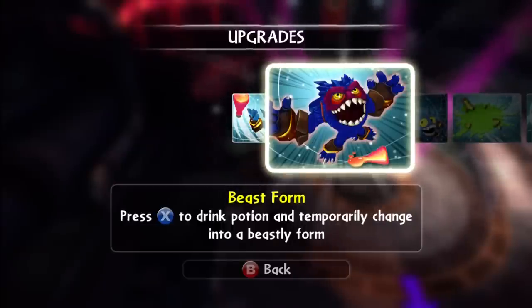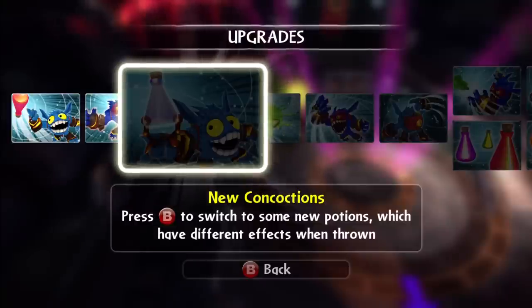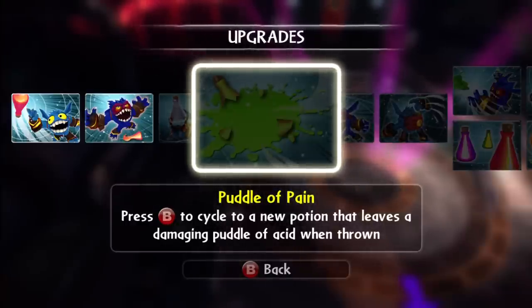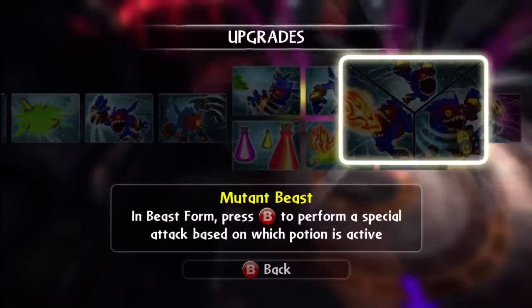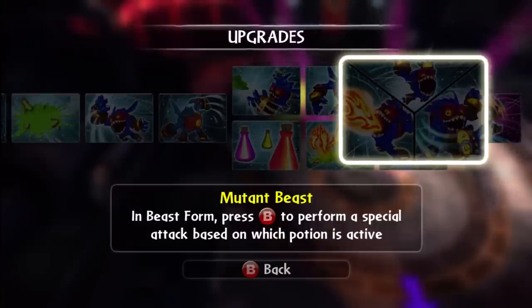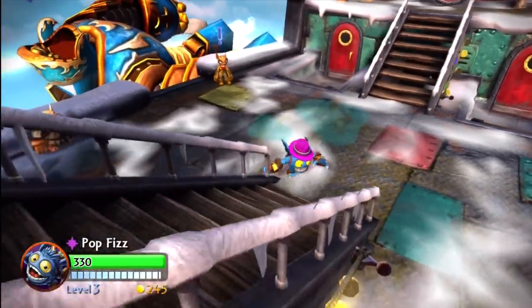We've got the beast form — press X to drink potion and temporarily change. We've got new concoctions: press B to switch to new potions with different effects when thrown. Pottle of pain: press B to cycle to a potion that leaves a damaging puddle of acid when thrown. Raging beast: all attacks in beast form do additional damage. Throw potions and grab new ones much faster — that would be very useful down the line. Mutant beast: in beast form, press B to perform a special attack based on which potion is active. Pop Fizz is almost like the most super-powered character. Why don't we actually play as Pop Fizz focused on the next chapter?